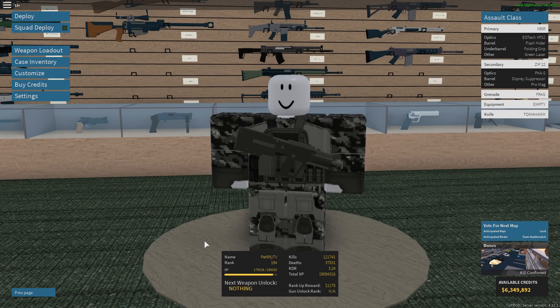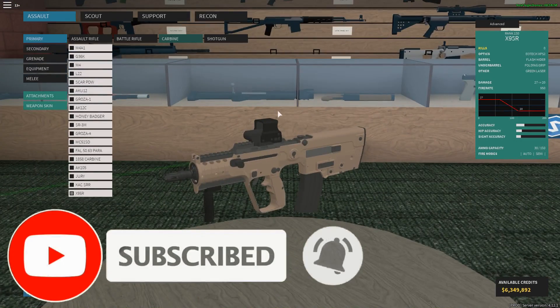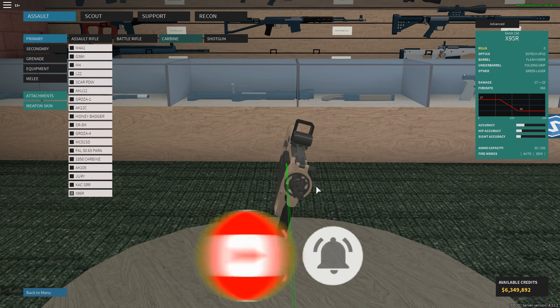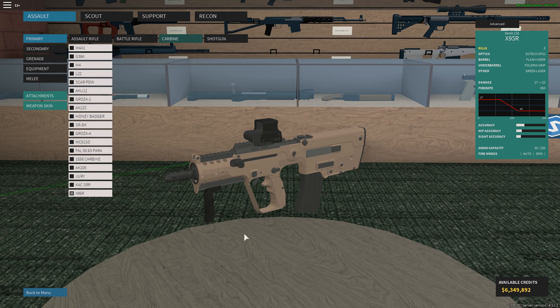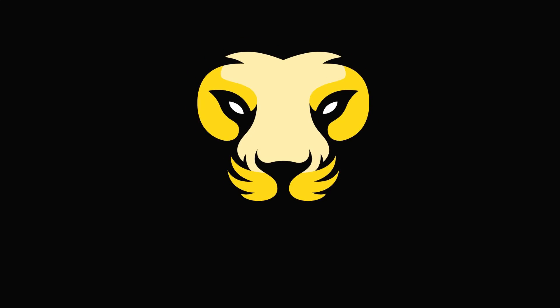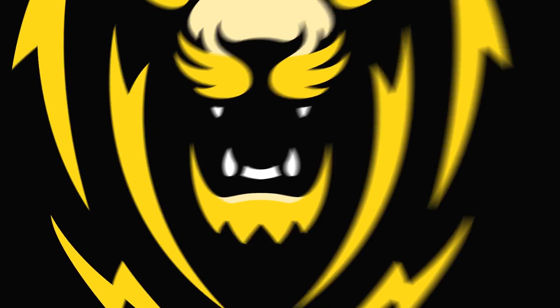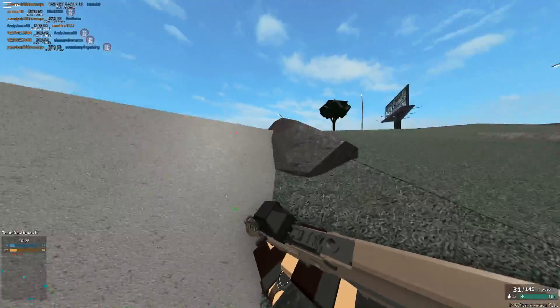What is up guys, Petrify here, welcome back to a brand new Phantom Forces video. Today we're going to be using the new carbine variant of the MTAR — it's called the X95R. The setup I'm running is the hollow sight, green laser, flash hider, and folding grip. I haven't gotten any kills with this gun yet, so I'm very interested to check it out. It looks similar to the SMG version, so maybe it'll be slightly better.